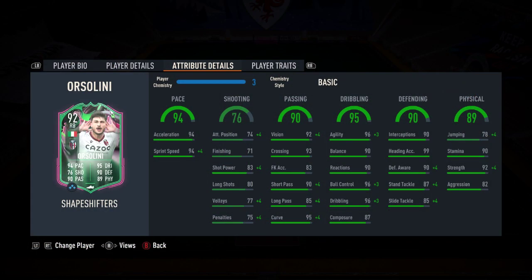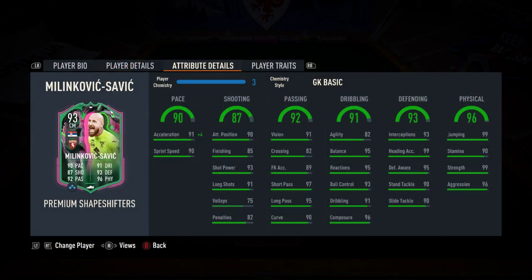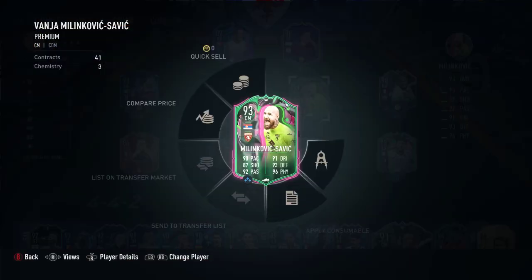So with a normal player without a chemistry card on him, you get the basic card which touches up various bits of attributes in different places, as you can see with the plus four, as he is on full chemistry. Now with a goalkeeper who's an outfield player, he is on a goalkeeper basic, so he has only got plus four acceleration and no other boost to his skills.